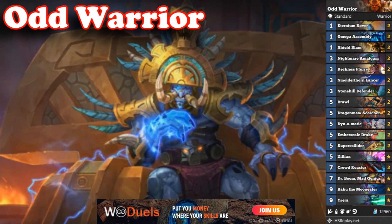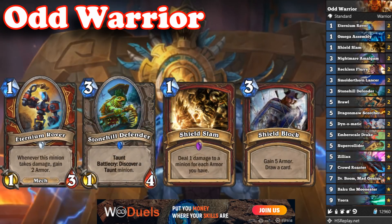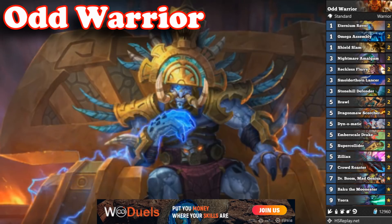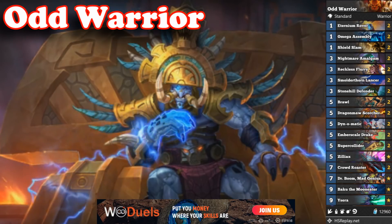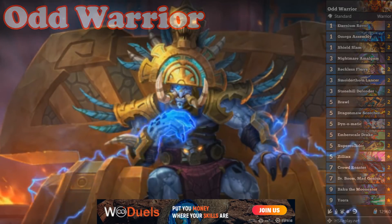For the mulligan, most of the time you will be looking for Eternium Rover, Stonehill Defender, Shield Slam and Shield Block. If you are playing against midrange decks, keeping Brawl and Reckless Flurry is also a good idea. This is a really expensive deck and the games take way too long, but if you love playing warrior, now is the time to do it. No core cards will rotate out in April, so you are safe to craft it — just hope you won't hate playing it after a few games, since I've talked to a lot of Odd Warriors and many say they got tired of the deck quickly.